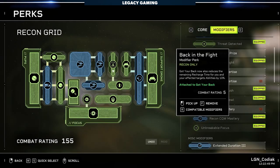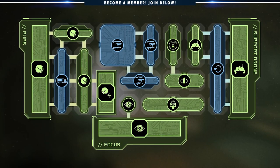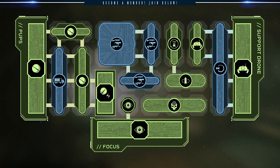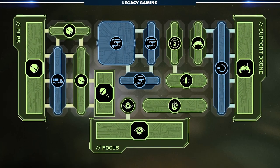Expanding on this, Back in the Fight makes Got Your Back even better — every time that effect procs, you and the teammate you saved gain 10% recharge on all abilities. Is the perk grid a bit convoluted? Absolutely, but hopefully you can see after breaking it down why the Recon is such a valuable asset on any team: insane killing potential, incredible team-wide buffs, and unique perks that make it a true hybrid.